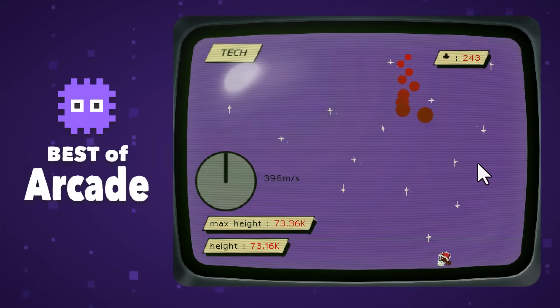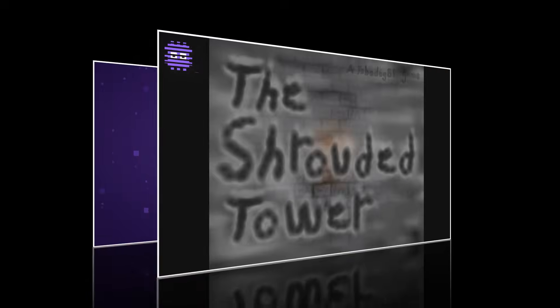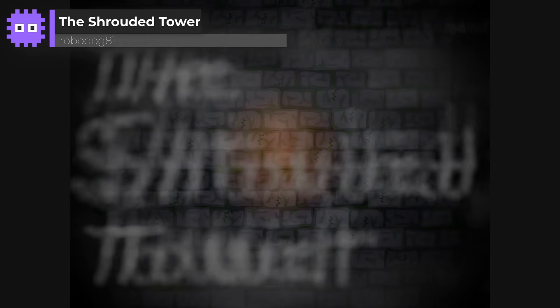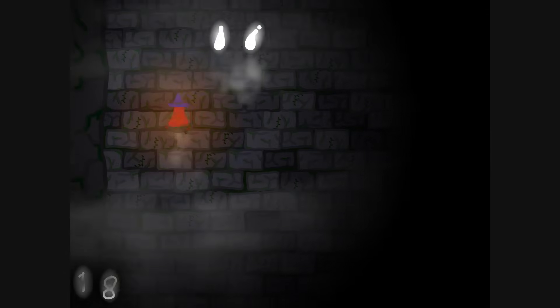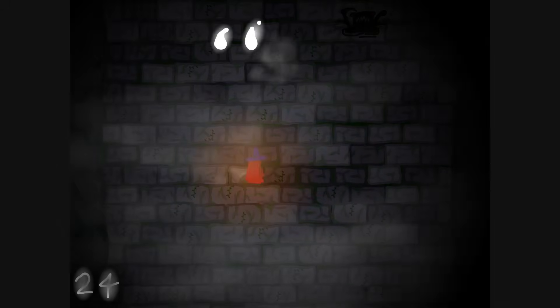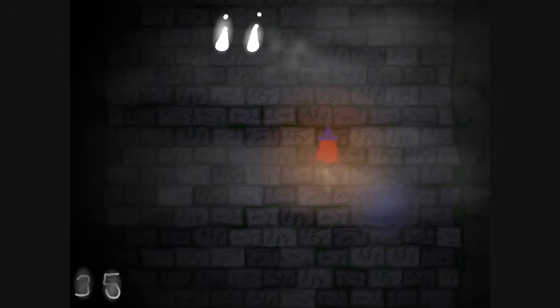We are not done yet because now we get to see the entries by our seasoned returning champions. The Shrouded Tower by Robodog81. Wow — standing out straight away because of its awesome fogging effects. The game is unique in that although we can hear and take damage from enemies as we ascend this tower, we cannot see them — not until we cast a reveal spell.